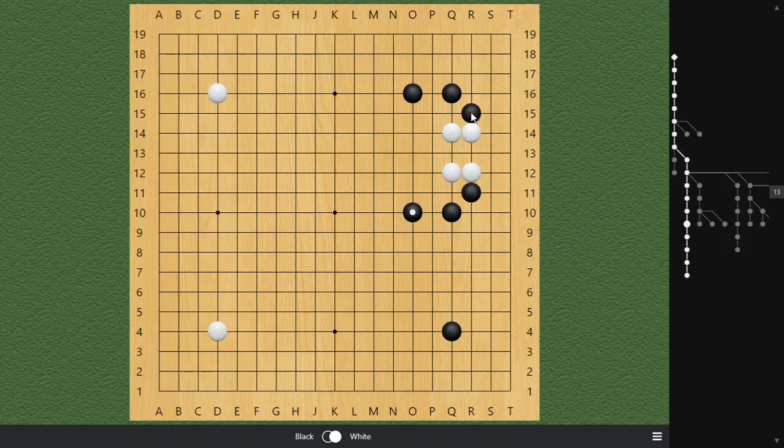By exchanging these moves, Black is able to gain tremendous influence towards the bottom side. And with this kick, Black is able to have a lot of potential in the upper corner. By attacking our opponent, Black generates profits on both sides and is therefore leading in the game.